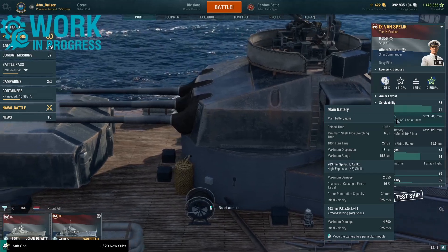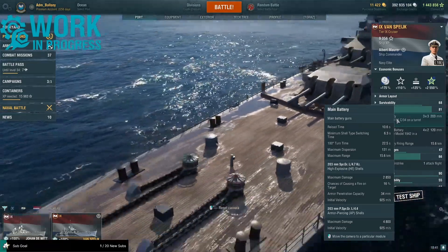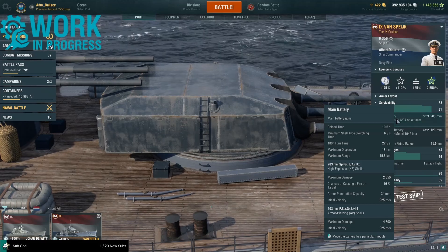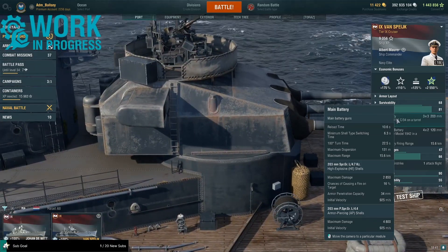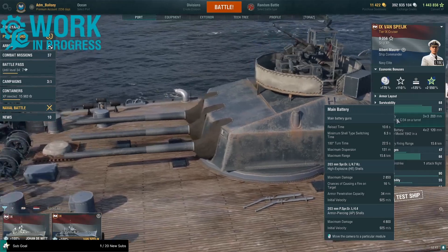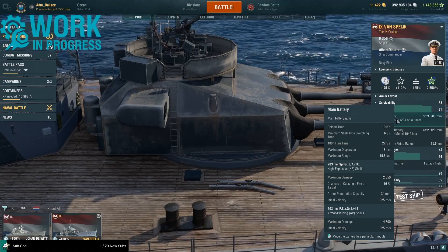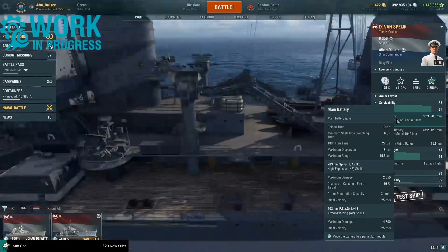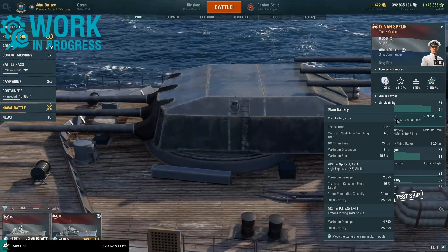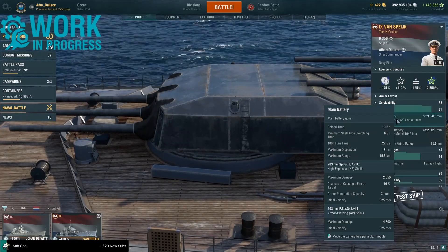Turret rotation time is 22.5 seconds for 180 degrees. Max firing range is 15.6 kilometers — quite short. Max dispersion is 131 meters. HE and AP share the same shell speed of 925 meters per second. The HE has a max damage of 2,850, can pen 34 millimeters of armor, with a 16 percent fire chance. The armor piercing has a max damage of 4,800.